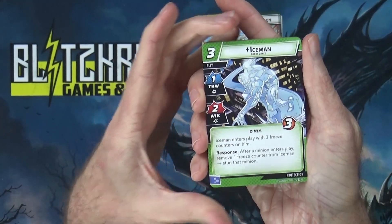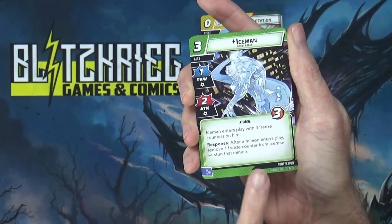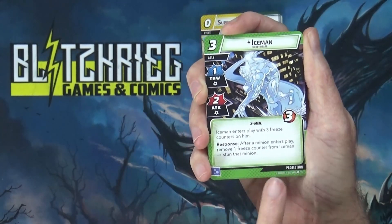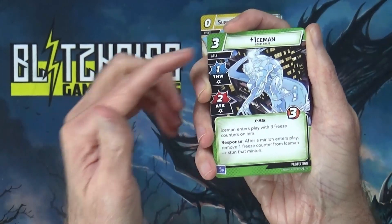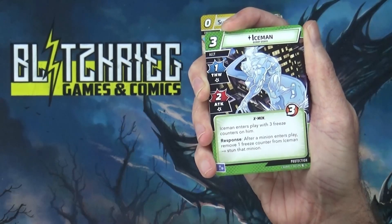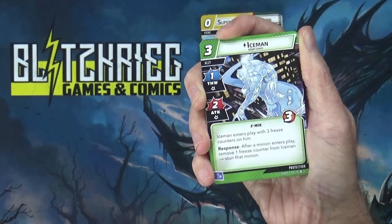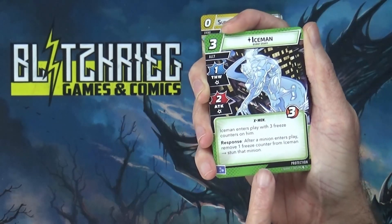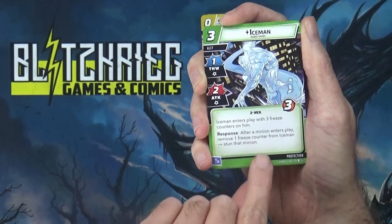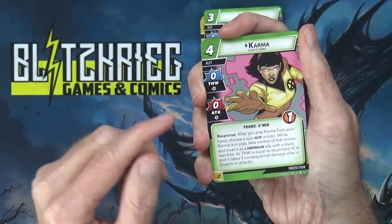Next what we're going to see in her deck is the protection cards, which should be mostly new cards. We have a new protection ally: Iceman, Bobby Drake, three cost for three hit points, one thwart, two attack. Iceman enters play with three freeze counters on him. As a response, after a minion enters play, remove one freeze counter from Iceman to stun that minion — giving you time to take care of it. I actually like this and want to throw it in my regular protection deck.